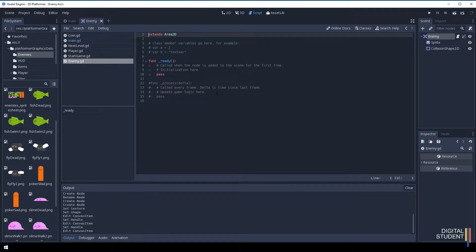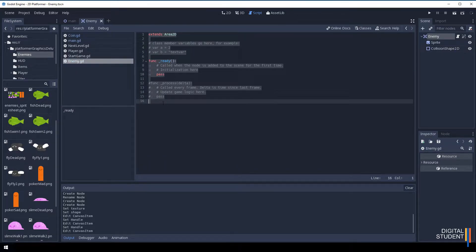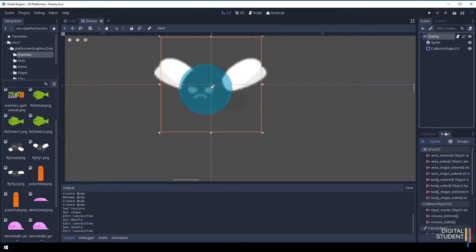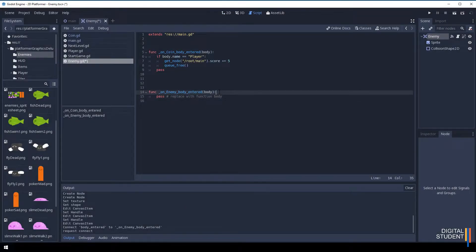We're going to borrow a lot from our coin script. Come over to the coin script, copy it with Ctrl+C, go back to the enemy script, clear it, and paste with Ctrl+V. We inherit from the main GD script. We can't reuse the coin_entered signal, so go back to the 2D node, select the enemy node, click on Node, find body_entered, double-click it, make sure it's attached to enemy, and press Connect.